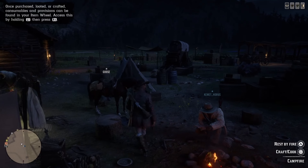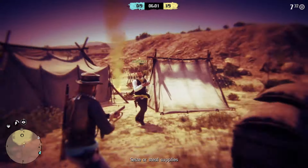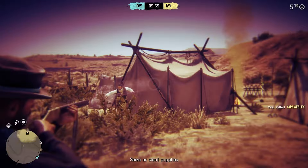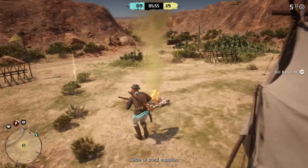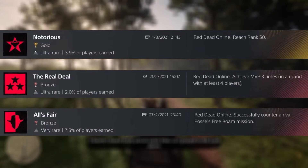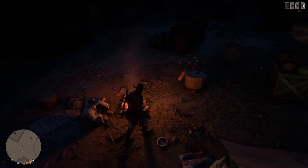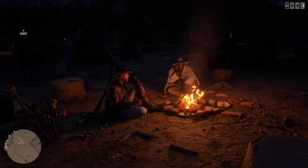Then we have online. Online is probably one of the main reasons people decide not to platinum this game, but it took me around 40 hours to complete and it's actually not that bad if you stick with it. The three trophies you want to pay most attention to are reaching level 50, achieving 3 MVPs, and successfully countering a rival posse mission. The latter you can actually do with a friend or boosting partner, as it's quite difficult to do naturally.